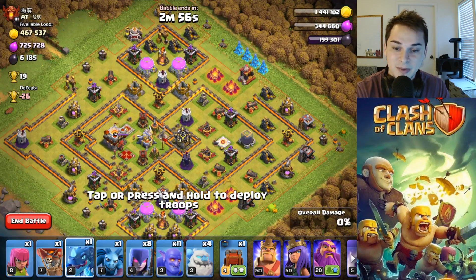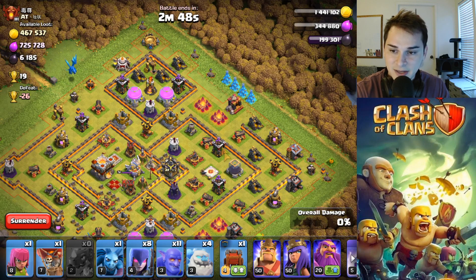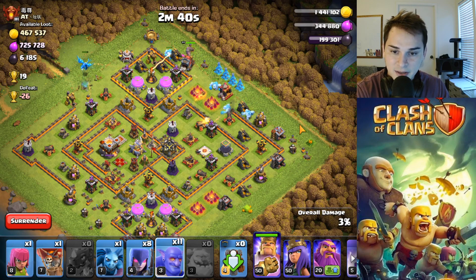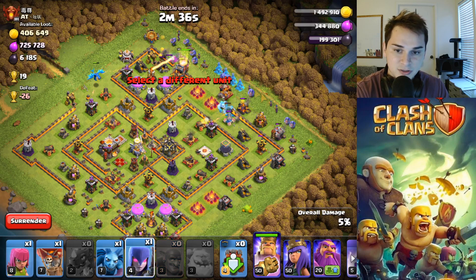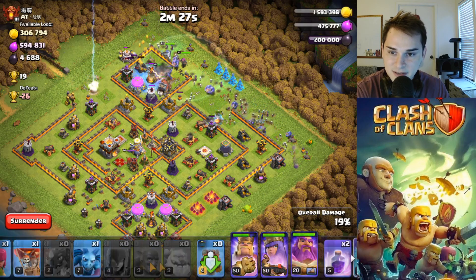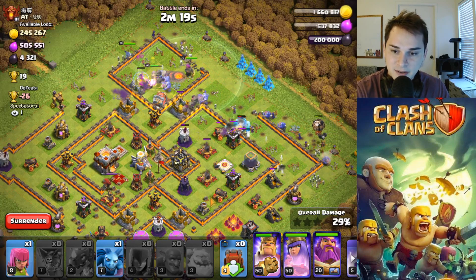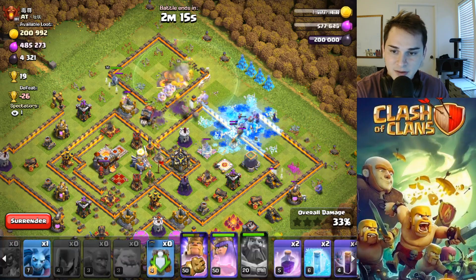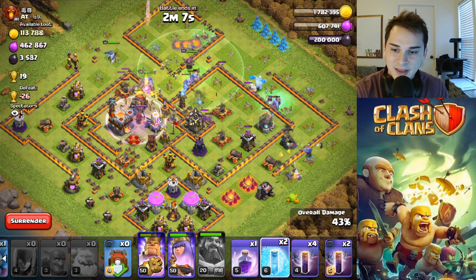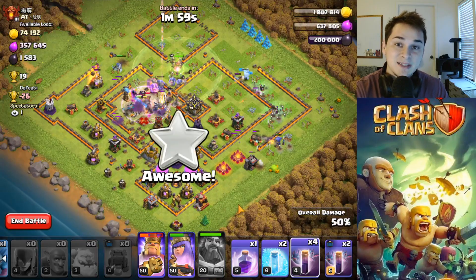First, drop one E-Jag to start the funnel — it's more of a filler. Then drop your four Ice Golems, then your Wall Wrecker King and Bowlers spread around — don't drop them on top of each other. Make sure your Warden is on ground. We need to keep the Wall Wrecker alive, so freeze that single Inferno. Our main kill squad is the Wall Wrecker, King, and Queen, so keep those alive. Pop your Warden ability — about half the base is already destroyed and the attack is looking really good.